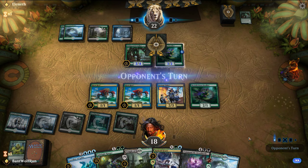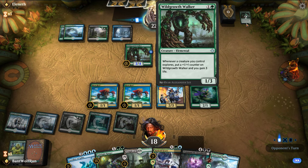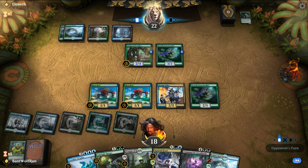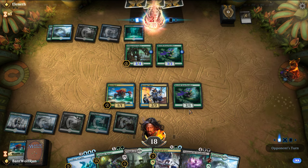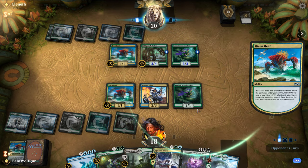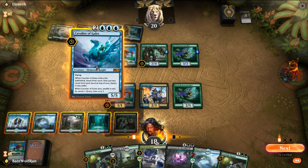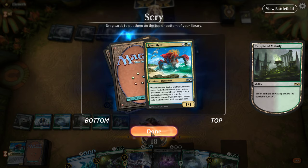Draw another land. No attacks here. Next turn I'm going to drop down a Cavalier and then we can start attacking in the skies. There's not much in the graveyards right now, so the Command's not really that useful. We're ahead on mana. I feel like Risen Reef is a little bit more effective right now, just in terms of getting us card advantage — it's a grindy matchup. They kill ours. We won't be able to play a second spell, so let's scry first. I'll keep the Risen Reef on top.